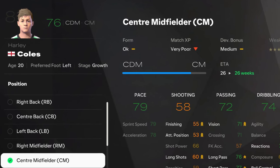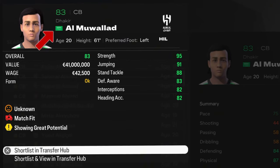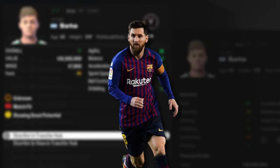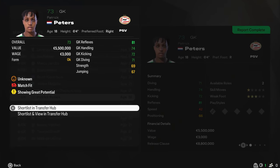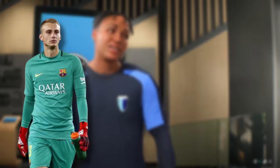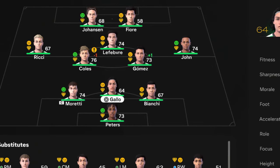To fit our system, Harley Coles needs to be converted to a center midfielder — it will take 26 weeks, pretty much half a season. We still have 7 million euros in the budget. We spotted an 83-rated center back, Dakir Almuvalad from Saudi Arabia, but didn't have enough funds. We also found the region of Lionel Messi — Jorge Soto, right winger and striker from Camp Nou, even though Messi is still playing. The last signing this window is Patrick Peters, an 18-year-old goalkeeper from PSV, most likely the region of Jasper Cillessen.